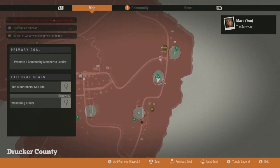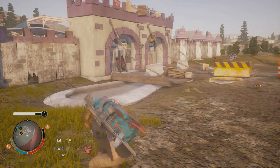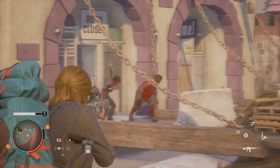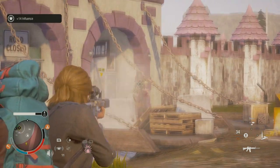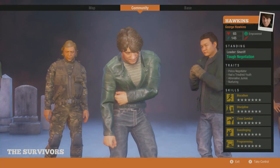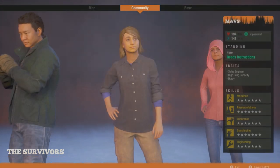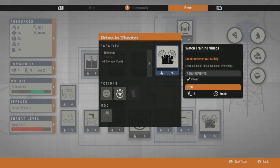I'm sure a lot of you already know about this, but in case you don't - in Drucker County you can actually get this drive-in theater, aka the castle, since there's castle walls surrounding it. At this place, if you have power running, you can actually watch training videos to level up your character. As you can see, all my characters are freaking maxed because of this.